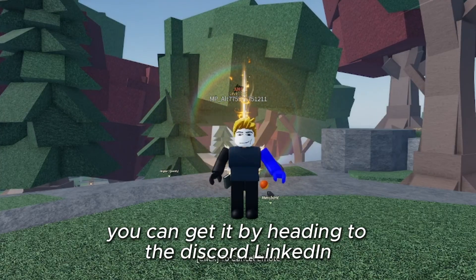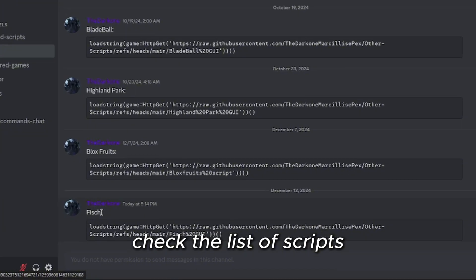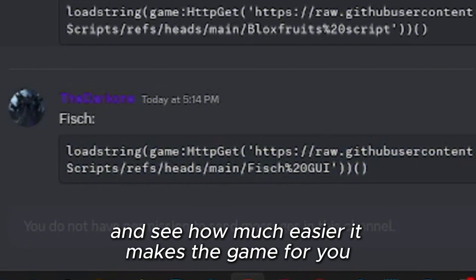You can get it by heading to the Discord linked in the description. Once you're there, check the list of scripts and you'll find the fish script ready to go. Make sure to explore the features and see how much easier it makes the game for you.